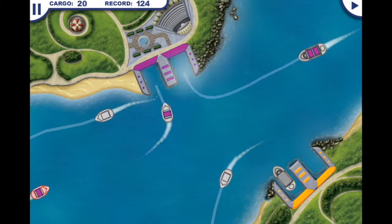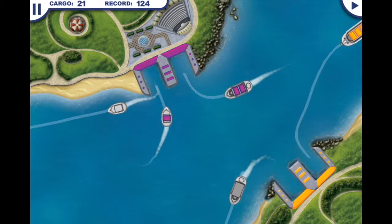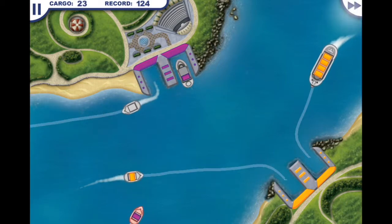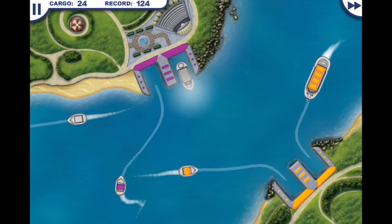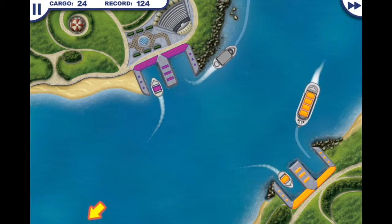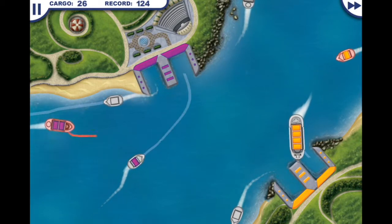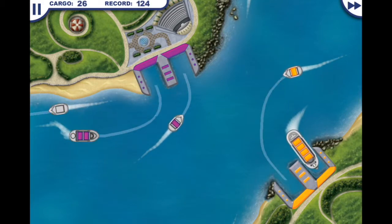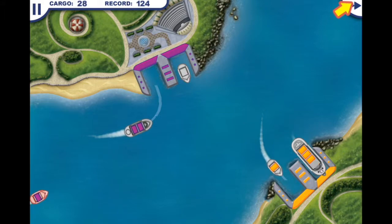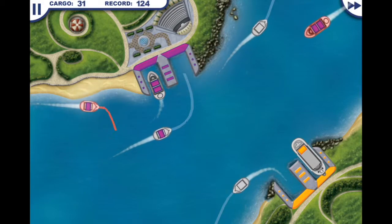The next milestone is when you get to about 20 — that's when you've got the four-block cargo boats coming in. Here we go, there's that yellow one. They move slower, they're slower to dock, and they usually end up blocking up the docks. That's when you start having lots of boats piling up and get yourself into trouble.